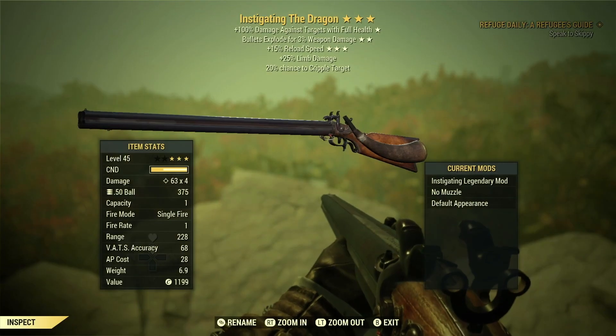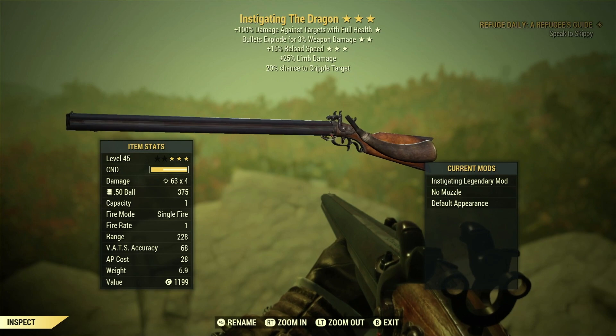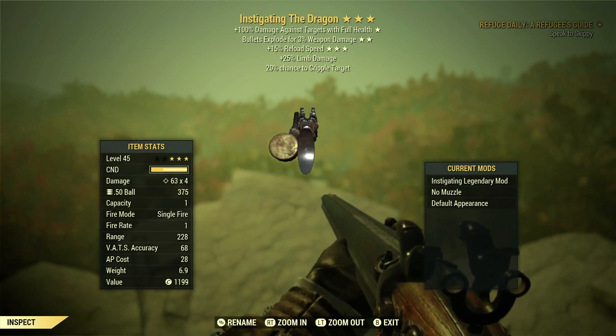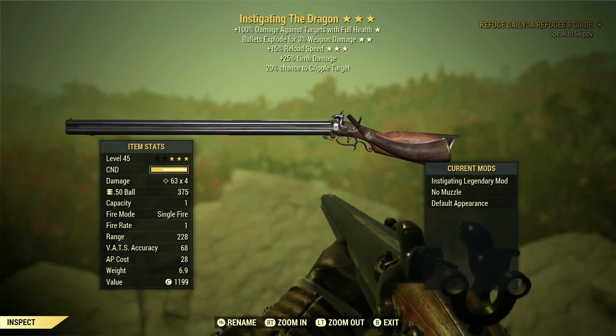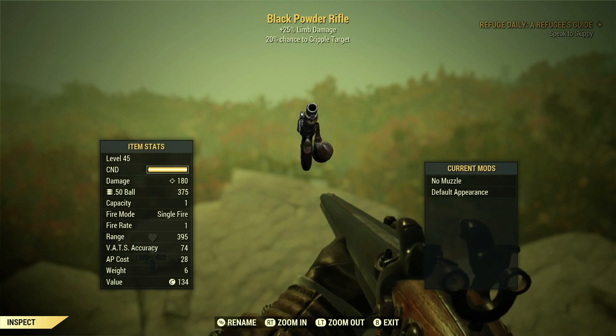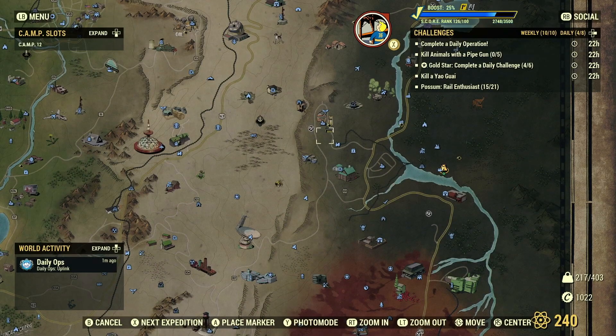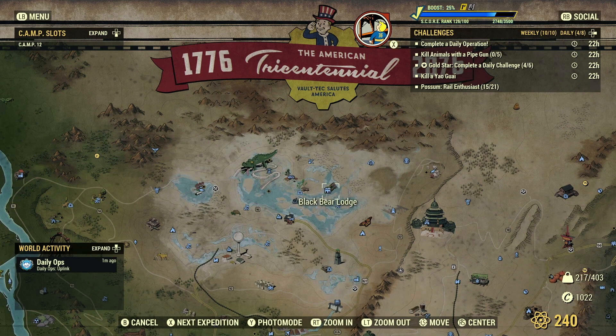The Dragon is a bit of a pain in the arse to get. You have to kill high level enemies for them to drop it. So if you want one, do events, do shit like that, and then you'll get one that way. This one you can get the plan for it - you can find one up at Black Bear Lodge, I think it is.